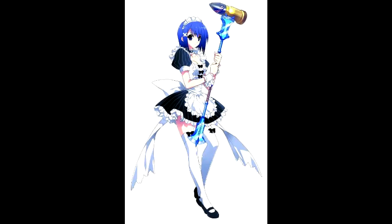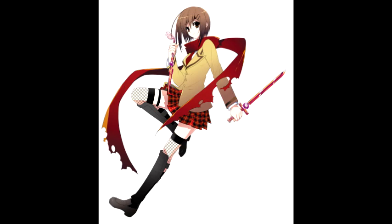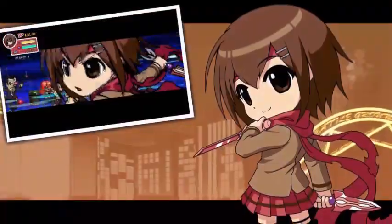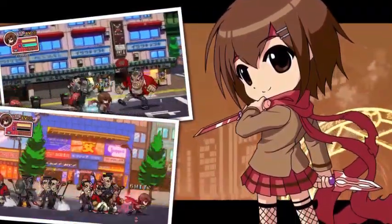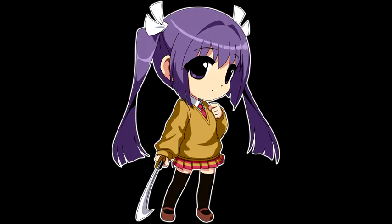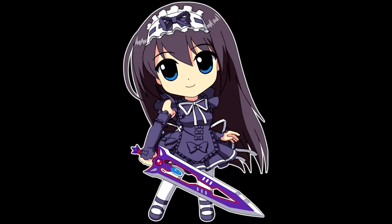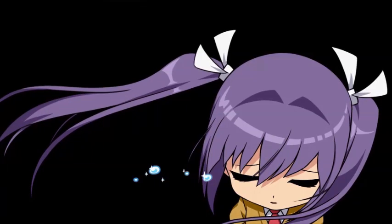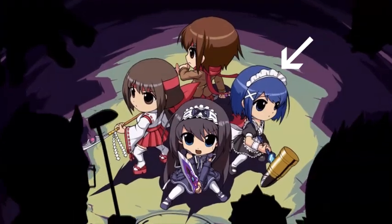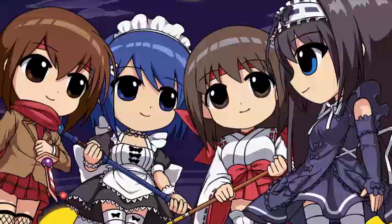Three years after Phantom Breaker's release, Mages released another game in the series called Phantom Breaker Battlegrounds in the form of a platformer. The narrative is pretty simple. A guy named Phantom attempts to get his power back by stealing the powers of other characters. Wakka, her sister Nagi, and Makoto were investigating Phantom. In the process, Nagi got kidnapped by Phantom's minions. Makoto and Wakka team up with Itsuki and Yuzuha to find Nagi and bring her home.